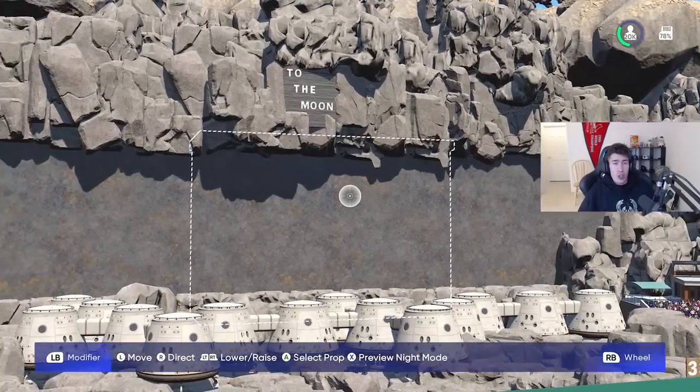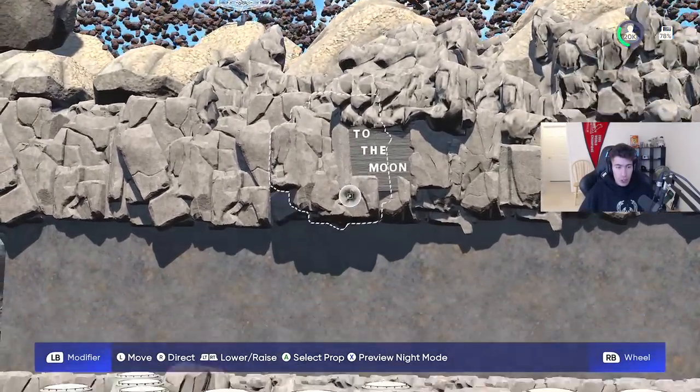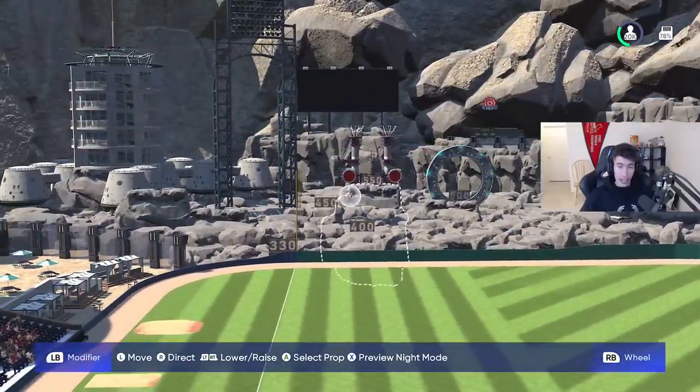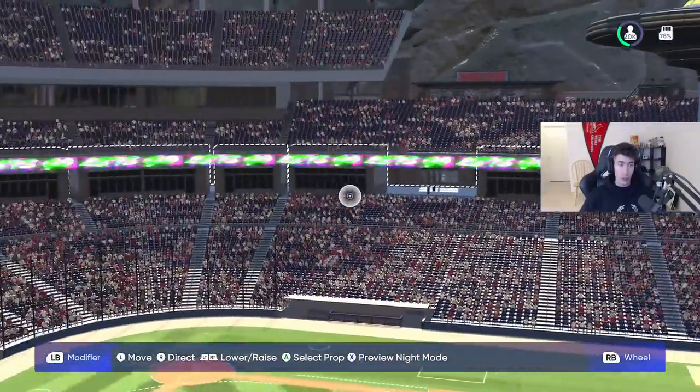If I'm not mistaken, this is the ballpark that he made for Adam. We can see the 'To the Moon' sign right there. It looks like we're on the moon. I really wish you could play night games online because I think it would make this park look so sick, man.